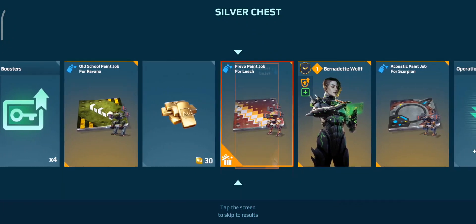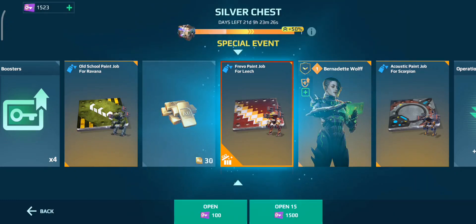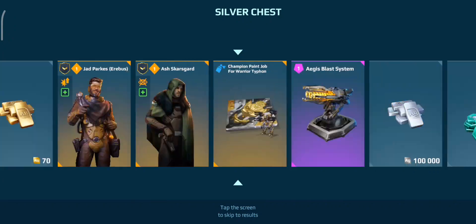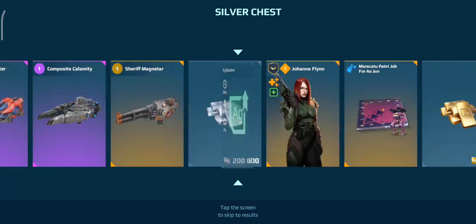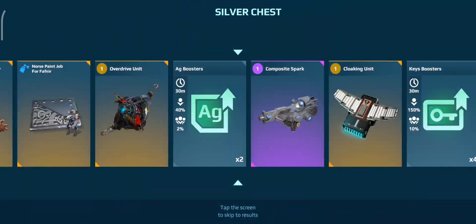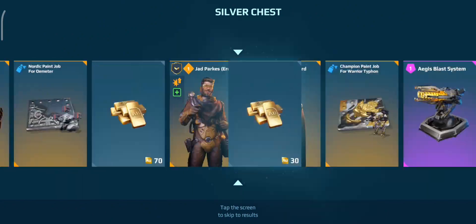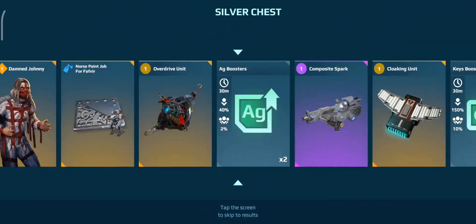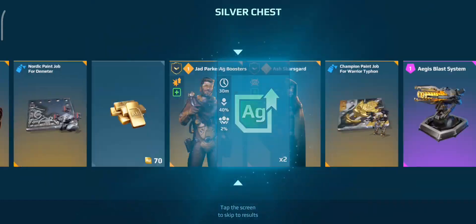The Freevo paint job for Leech - I don't have that yet, but I don't have a Leech yet either, so it's good that we got the paint job to be honest. Let's see what we get from this open 15. Okay, boosters. 30 gold - that's pretty bad.